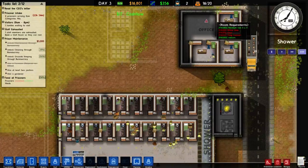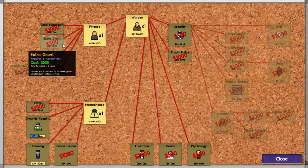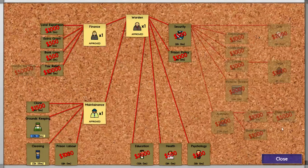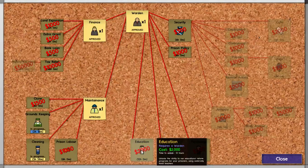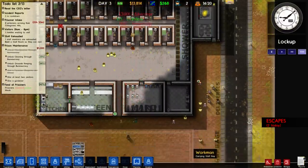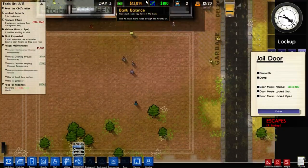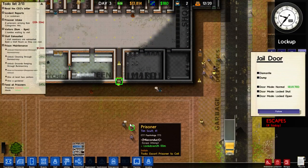That office is still empty — we will unlock it very soon. What else can you unlock? Land expansion, extra grant, bank loan, tax relief, education. Let's unlock you and you, and you, actually — let's just spend all the money. Two escapes today — are you kidding me? We're keeping that door closed from now on, forever. It's not even opening ever again.